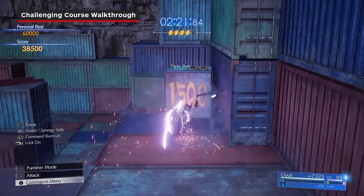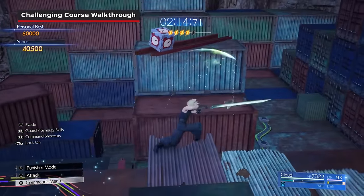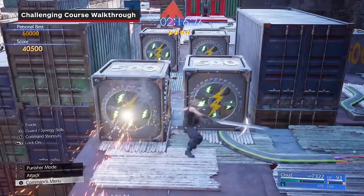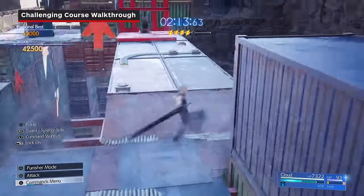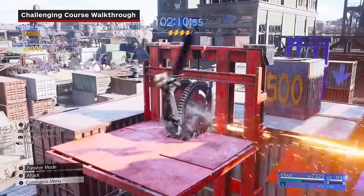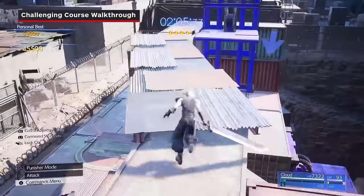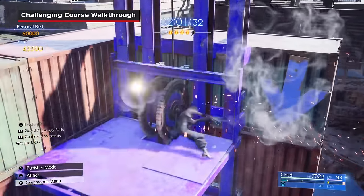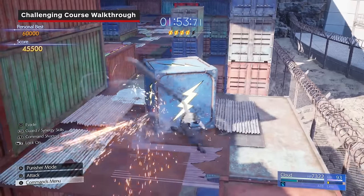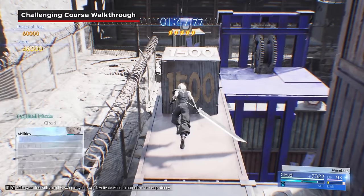Triple slash the stack of boxes in front of you once you reach the next floor, then head across the bridge using a ranged attack to destroy the large time box on the right. Make your way through the next section using sweeping slash for the gear boxes and triple slash for the 1500 box while avoiding the exposed electrical wires on the ground. Head to the next red elevator and ride it to the highest floor, triple slash the 1500 box behind the elevator, then continue to the blue elevator to ride it down a floor. From the elevator, head to the right and destroy the shock box ahead of you.